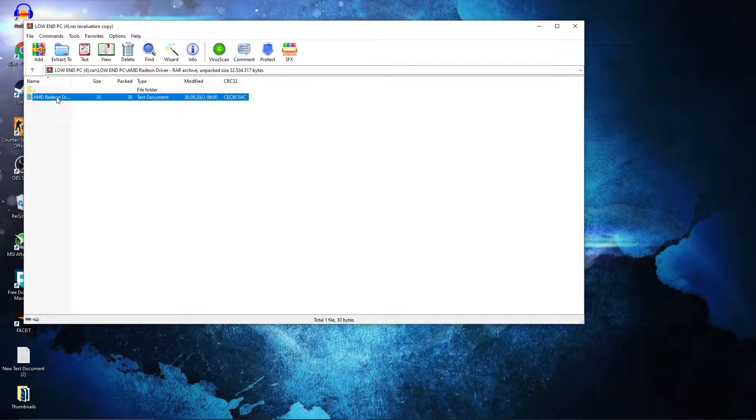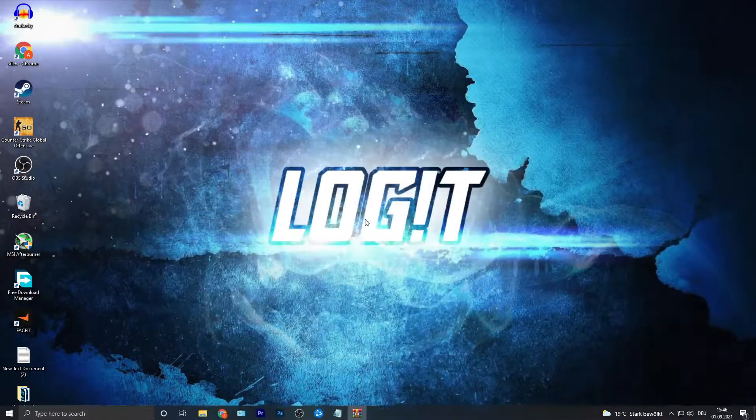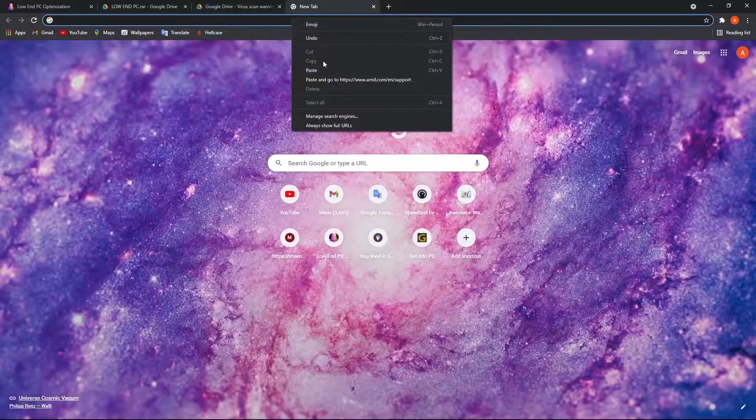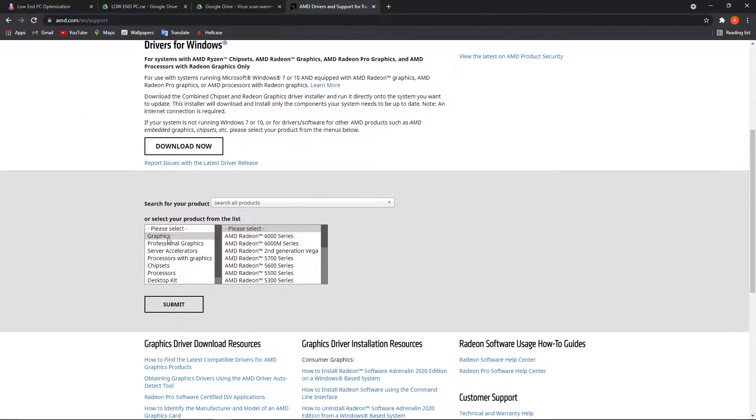Double click again, copy this link, close the page, open Chrome, right click, paste and go to the website. Here you can choose your video card, press on Submit, and then just follow the steps to be up to date.